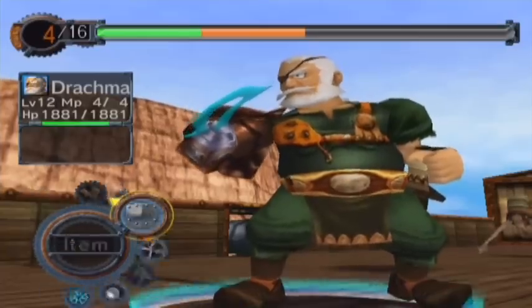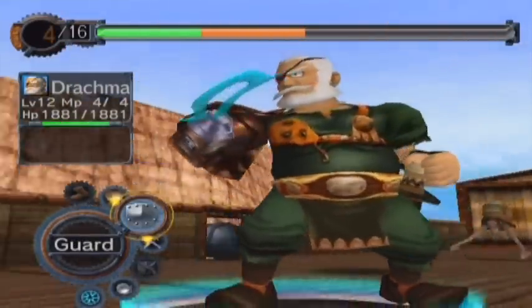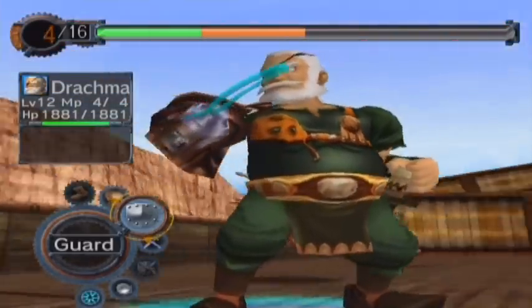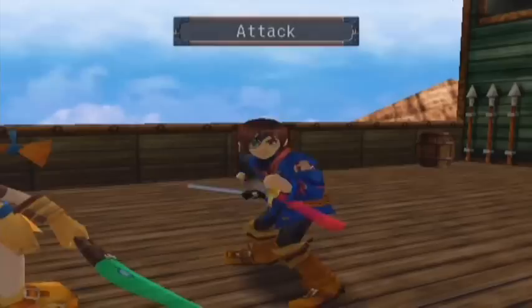We'll take out the Thorkrin first and you can just use Alpha Storm on that guy. And finally we get to fight with Drachma. By the way, you can press the C stick and look around. He's got a hook hand — normally he'd have his regular hand, but that's his hook hand. Keeping him on blue because we want to learn a little bit of blue magic.